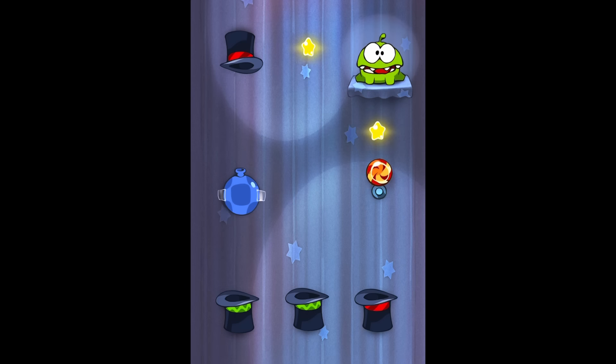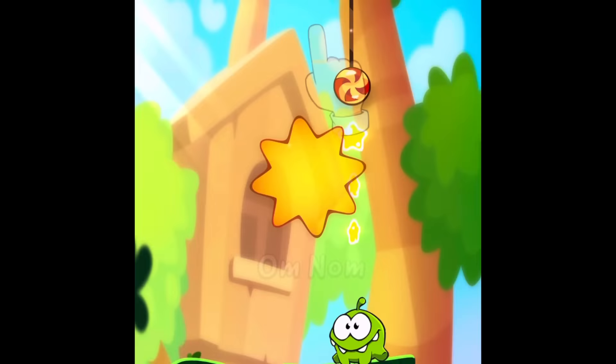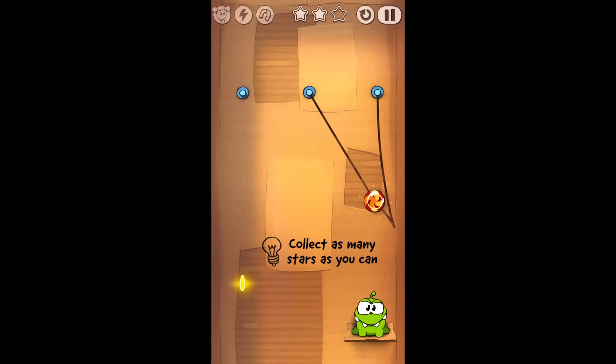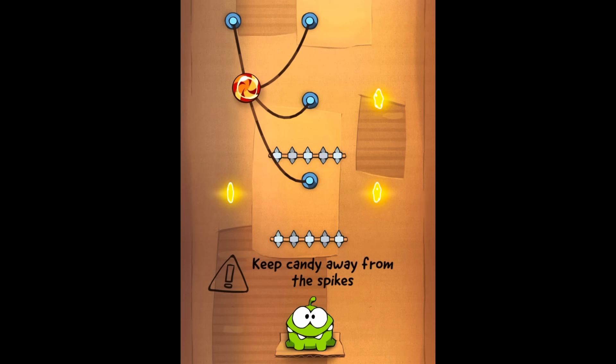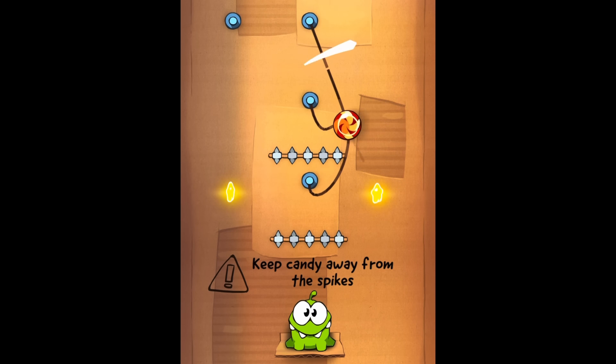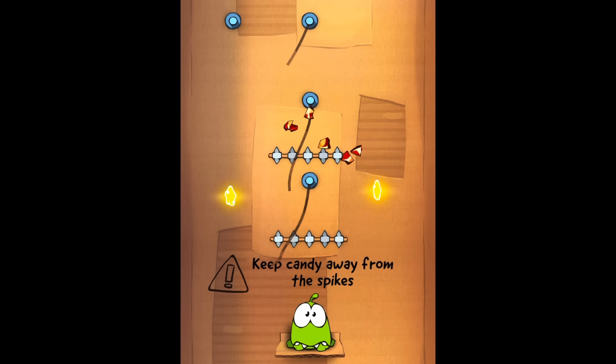What prompted Cut the Rope's unbelievable success? The game is a pretty straightforward physics-based puzzle game, where your main goal is to feed the candy to our cute little freak of nature known by the name Om Nom. As the title suggests, many levels revolved around you cutting a rope to get the candy to Om Nom. There are plenty of added mechanics as the levels progress, such as spikes, spiders, records, rotating saws, and so on.